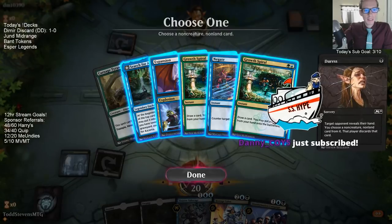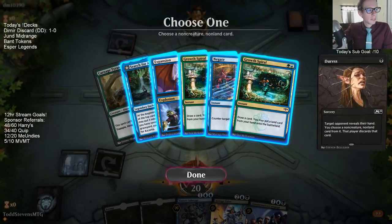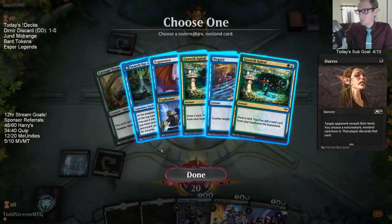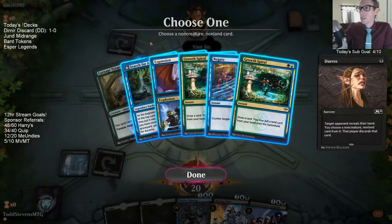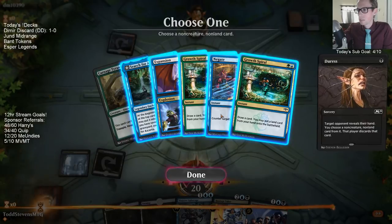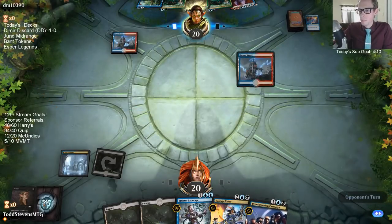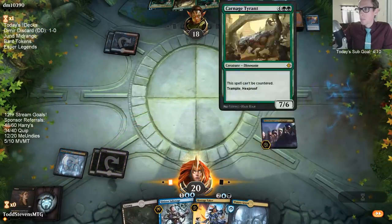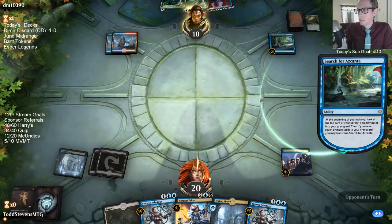Hey, Danny, welcome back for the second month! Two cards to take here: Negate and Search for Azcanta. The reason to take Negate is so that Disinformation Campaign would resolve for sure. The reason to take Azcanta is because if they draw their second land, I'd rather them play Azcanta than negate my Disinformation Campaign. Because Campaign will help me get another card and take away a resource from them — Azcanta is not super scary right now.